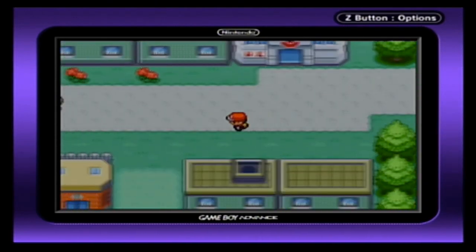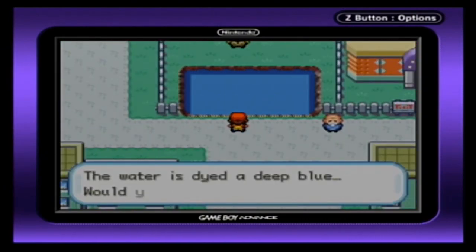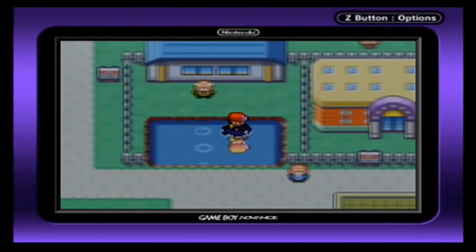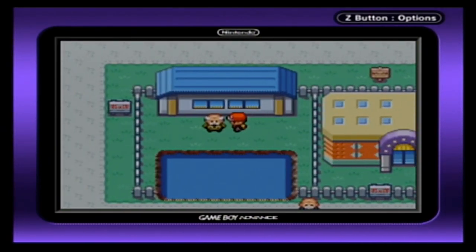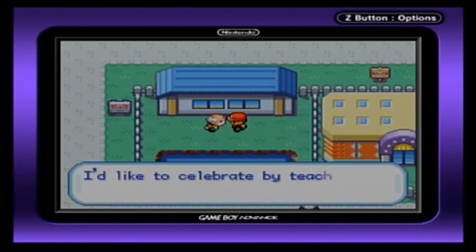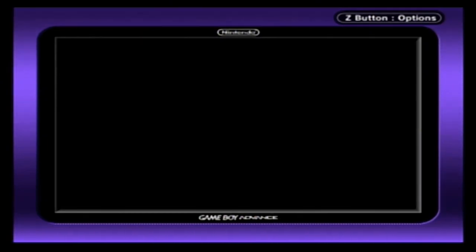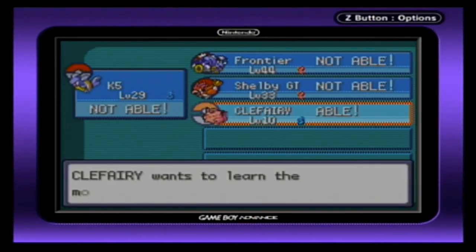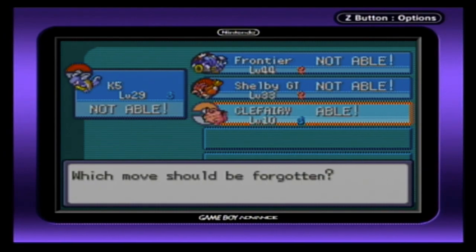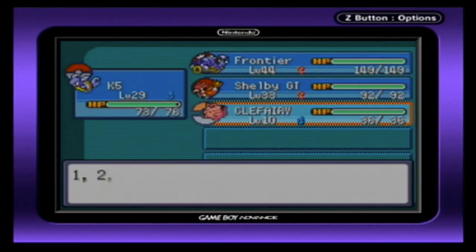You fly to Celadon City. Once you get to Celadon City, you come down here, hang a left, and you get to this gentleman right here. If you were adventurous back in the day, you should remember him — this gentleman will teach Soft-Boiled to a Pokémon. You have the opportunity to teach it to your Clefairy, so you go ahead and do so. You'll delete whichever move you prefer off Clefairy — we're just going to get rid of Growl, why not.